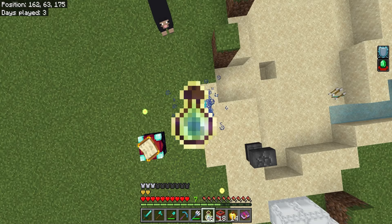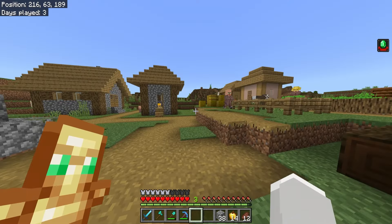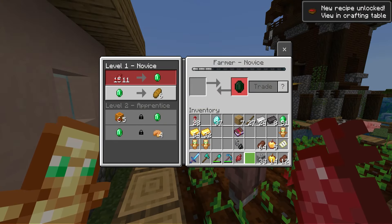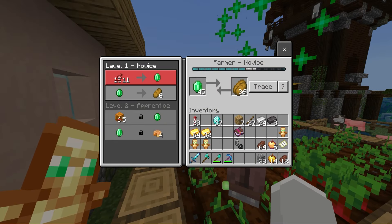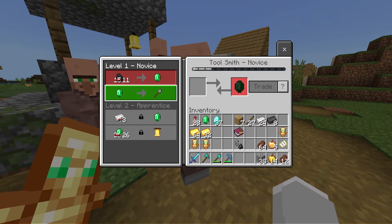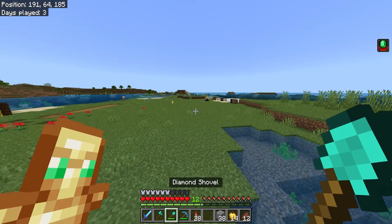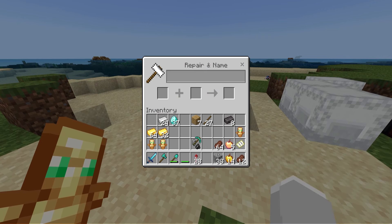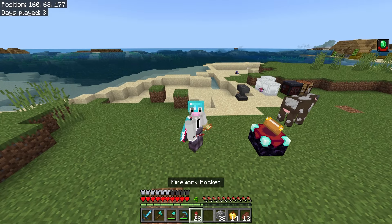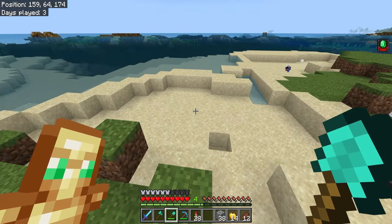I needed blaze rods to start going towards the End portal, so I did a lot of mining and got a lot of XP to enchant all my armor and tools. I had to clear a lot of inventory because things were stacking up. There's also a chance of totems of undying spawning from sand, which is incredible - I didn't know that until now.